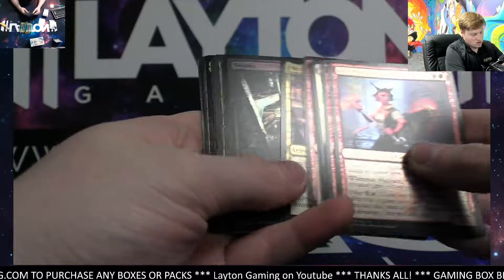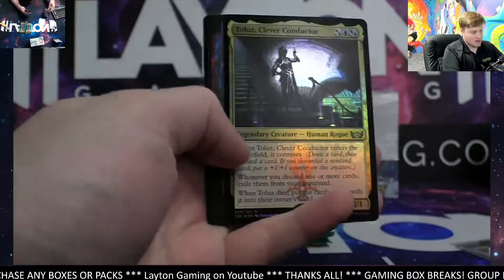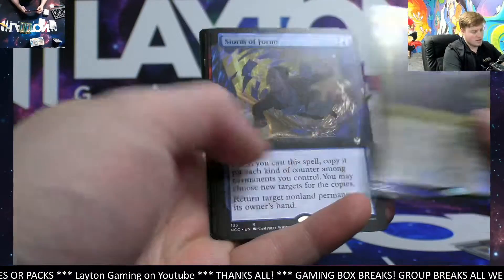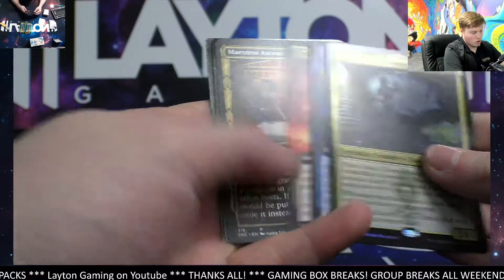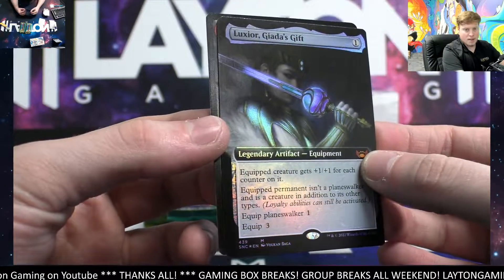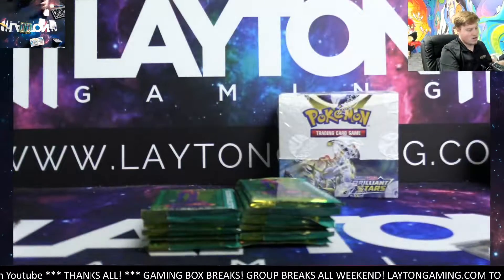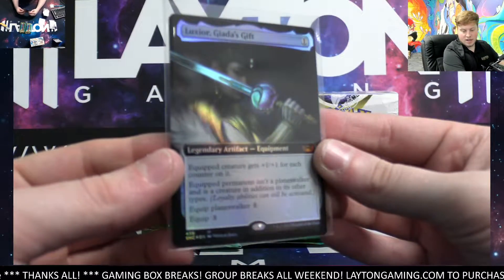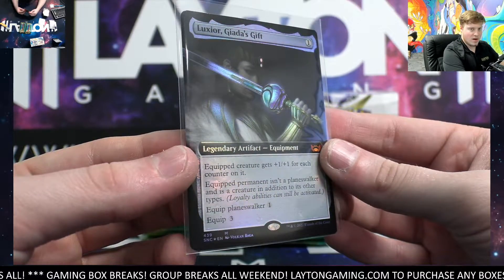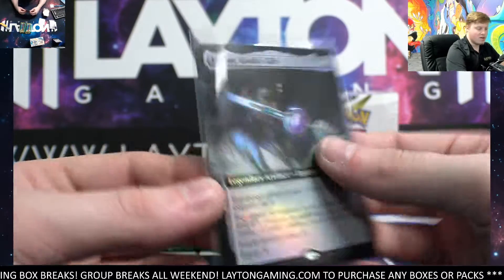Thank you all so much once again. We've got the Clever Conductor foil rare. You have the alternate art birds as well, so those are also great. Storm of Focus, Corpse Explosion. You've got Luxior, Giada's Gift there on the mythic foil extended — nice one, awesome! Devil, great hit there. Great start, congratulations Matthew! Sick legendary artifact foil mythic extended — that is gonna be a good one to have.